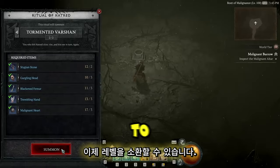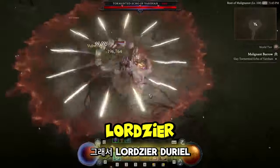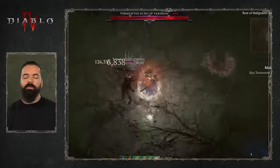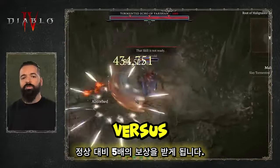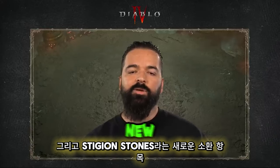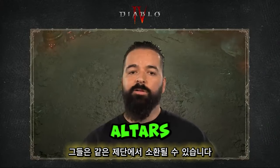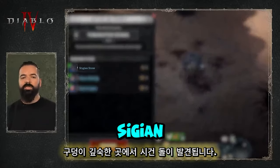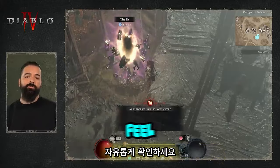You're now able to summon a level 200 version of every Tormented boss — Lord Zir, Duriel, Andariel, all of them. We're calling them Tormented Echoes. If you power up to an Echo, you receive five times the rewards versus normal Tormented bosses, but it only costs three times the materials and a new summoning item called Stygian Stones. They can be summoned from the same altars as normal bosses — just click over to the Tormented version. Stygian Stones are found deep within the Pit, which we mentioned in our last video.